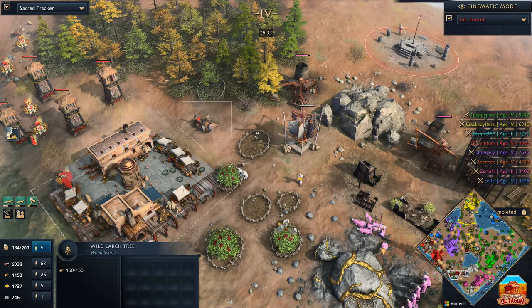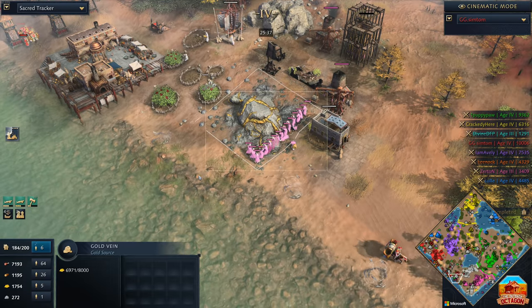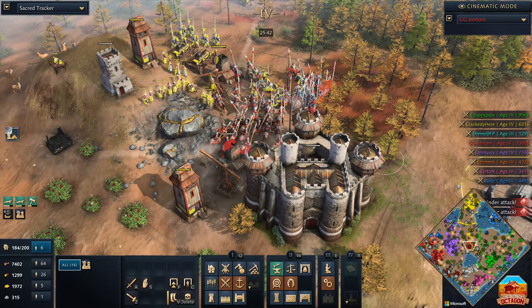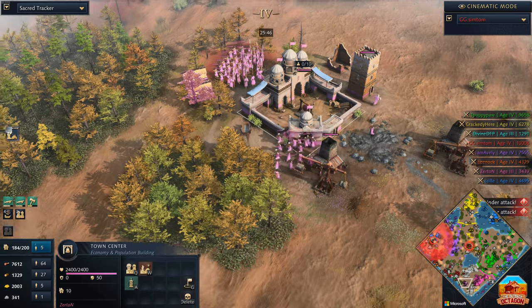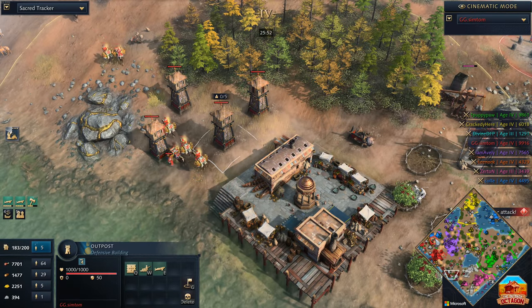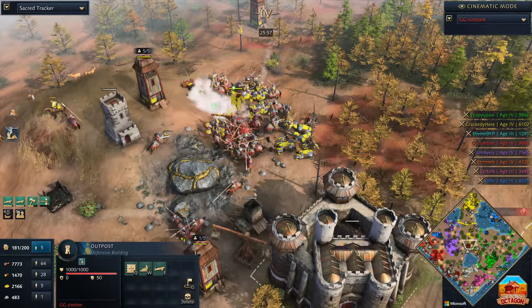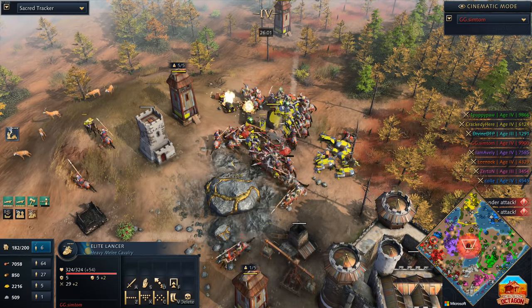The deleting of the Bombard Cannon indicates that we've got an alliance that's formed — Zertan said, hey man, can you kill that? More units moving in through the middle. We have our first confirmed alliance down towards the south — it is Zertan playing as the Abbasid and the Mongol player Symptom, who have formed an alliance and look to begin to take over the game. The question is going to be whether they can, because there are a lot of players in this game, including Crackety who is currently trying his best to hold on in the center.